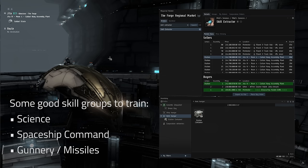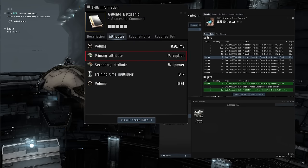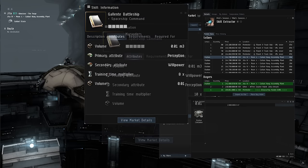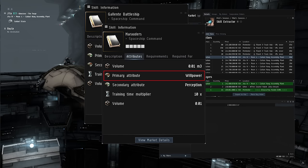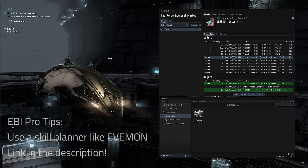There are some exceptions within categories, such as spaceship command, whereby T1 ships will have perception as a primary attribute and willpower as secondary, while T2 variants of those ships will have those attributes inverted — primary willpower and secondary perception. You want to try to stick to skill groups which have their primary and secondary attributes aligned correctly so that you can maximize your attribute planning for that particular group of skills. Programs such as Evemon represent the best opportunity to maximize skills, giving you a handy insight into what type of implants and attribute remaps and allocation are best suited to a specific training plan.